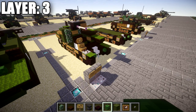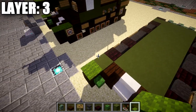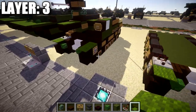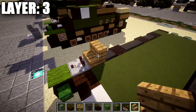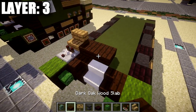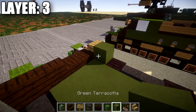Moving on to layer 3, we place a green carpet on top of these two nether brick stairs. Then we grab a redstone comparator and place it down on this right green terracotta block, and over here on the left side we place green carpet. We then need an oak wood stair placed over here on the left side — you could use a dark oak wood stair — just to show a little storage piece on the vehicle. Then place two dark oak wood slabs across, followed by two dark oak wood stairs to the side.